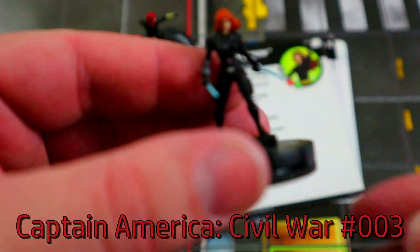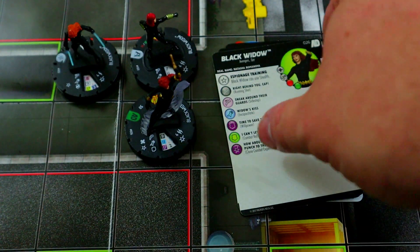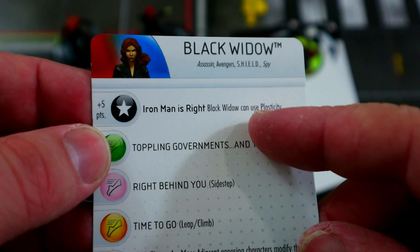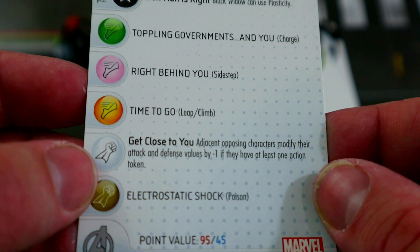First honorable mention: Black Widow from the Civil War movie set. If you haven't noticed, almost every figure on this list has been from a movie set. She's on Iron Man's side, so for plus five points she can have traded plasticity, which is pretty cool. Adjacent opposing characters modify their attack and defense by minus one if they have at least one action token on them.